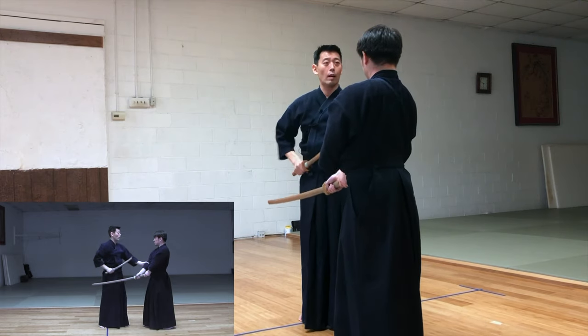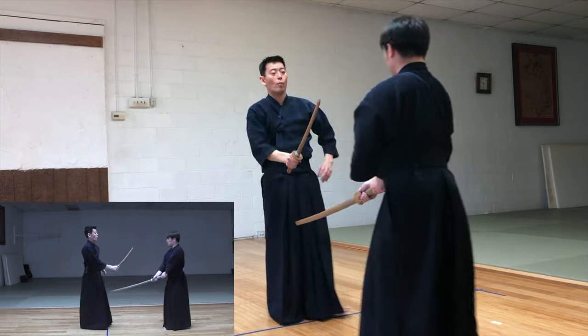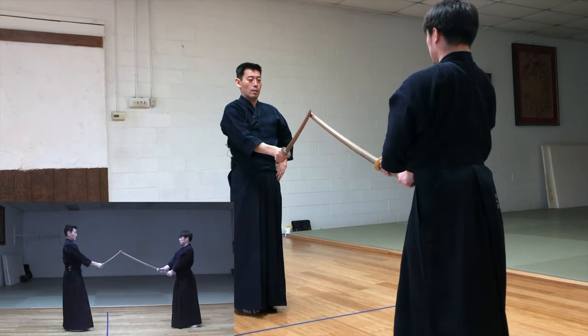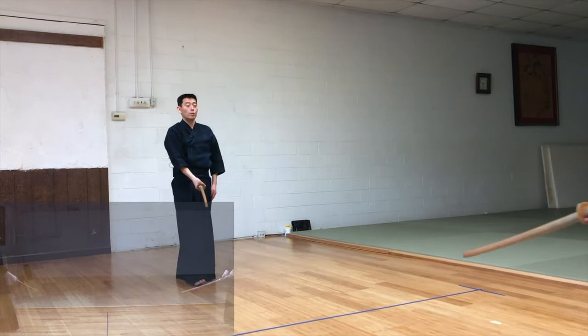Ideally — tall. Top. This is ideal. And then go back to the center. And this is the end of Kodachi Kata number two.